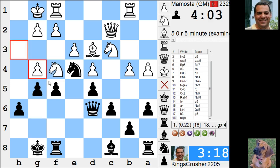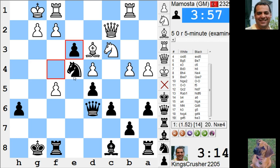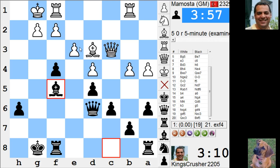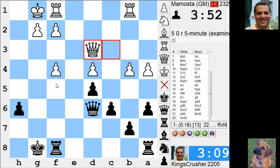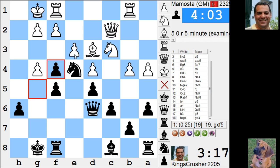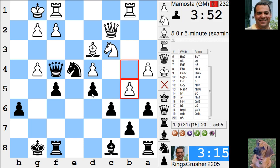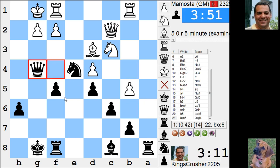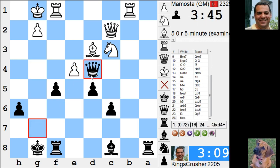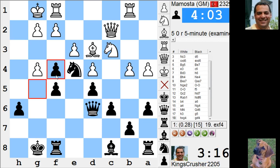So let's see what should have happened — this position. I didn't think this was too terrible because I'm actually threatening something. Knight takes here might be actually nearly okay for black. It looks as though it's a structural attack and I've got some pressure. If he carries on with the minority attack, maybe some interesting stuff is happening. This looks better for white anyway — it gets a bit crazy, but this is the way to play it. So e takes f4.